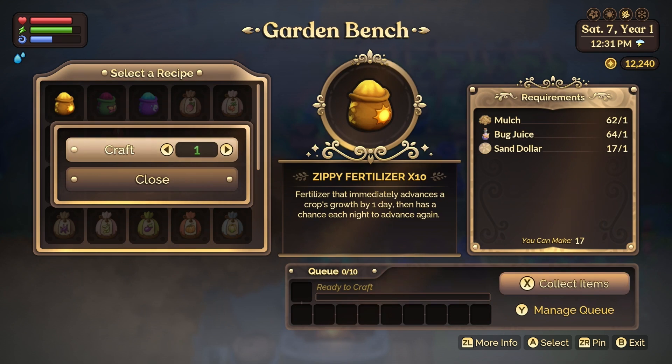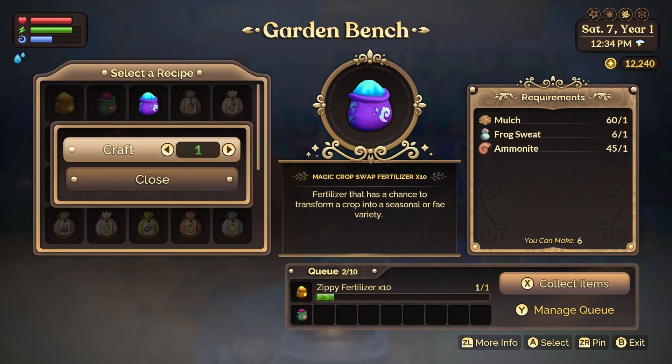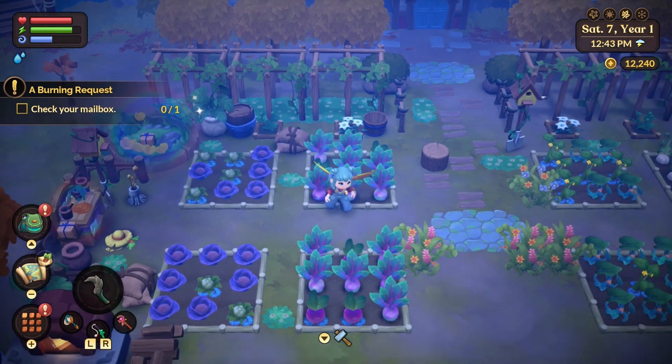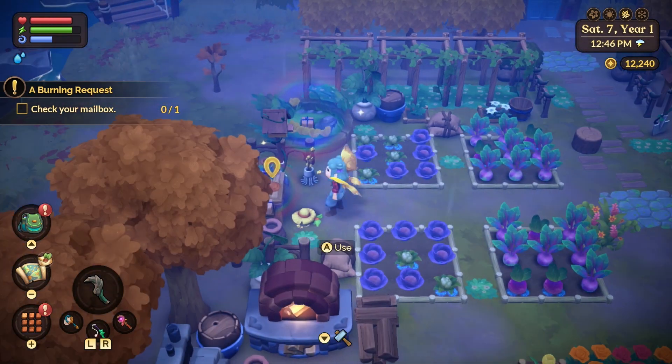Tip 13 is about fertilizer. The best use for fertilizer that I have found is to use bounteous on crops that continually grow and zippy on single harvest crops. Instead of buying fertilizer, head over to your garden bench and make it instead, and it will save you tons of money — as each time you craft fertilizer, it will give you 10.